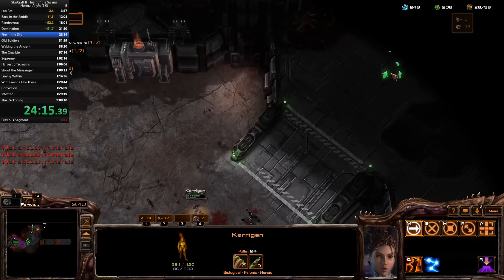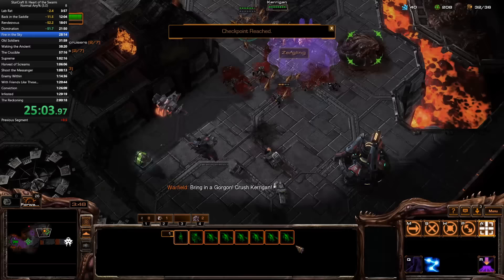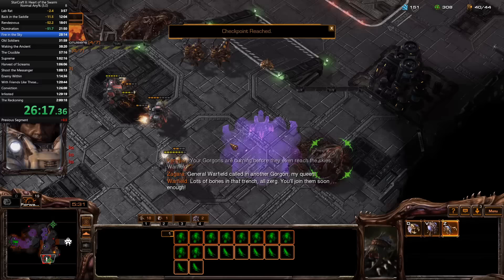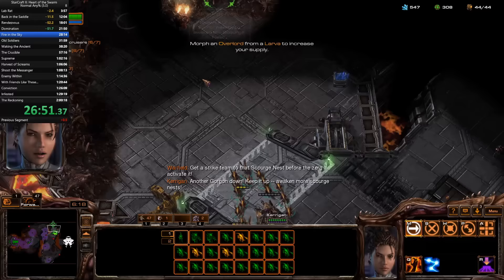After activating the first two Scourge nests, instead of spreading creep — which is inefficient and slow — I use a drone to start constructing a hatchery, then cancel it, and rush a queen onto the remaining creep to lay down a tumor next to the Scourge nests. I ended up rerouting this mission, heading south before heading to the more typical north. This avoids a few attack waves and allows Kerrigan to grab a level up at the end of the mission. I think if I had done everything properly it would have been a time save, but because I messed up early on, it didn't make a difference.